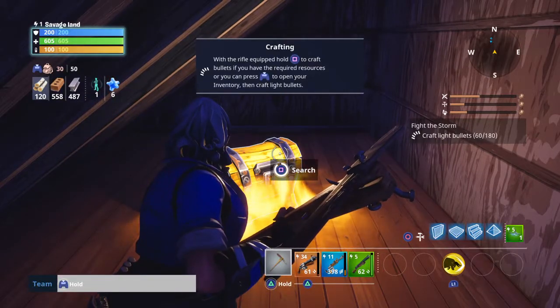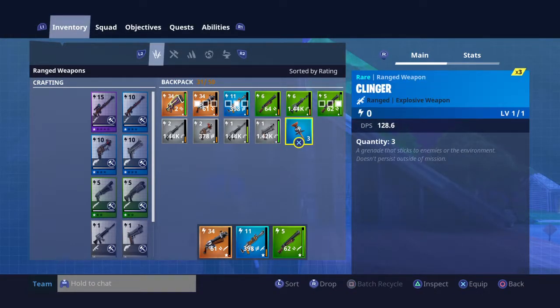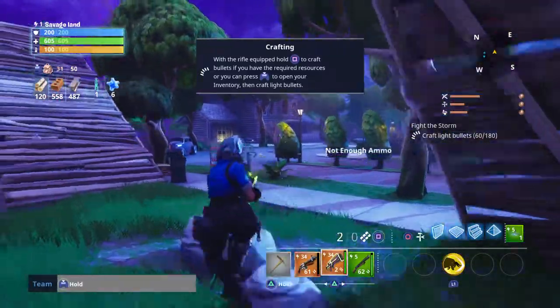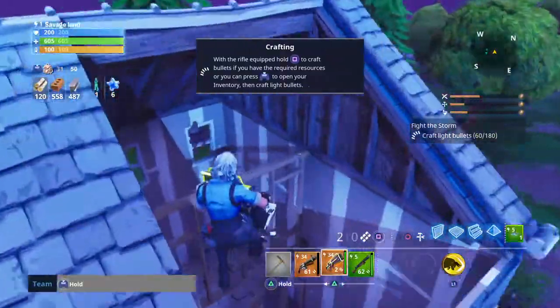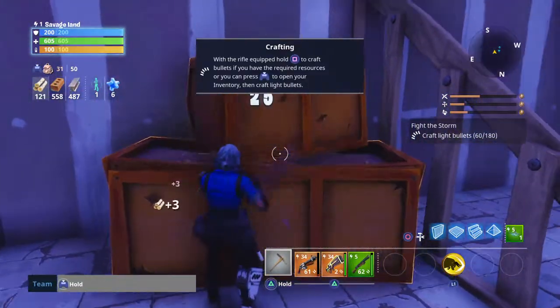I knew there was a chest! Does this person not know how to build or something? Why is there a Clinger? I've only got two ammo - that's sad. Where's all this ammo at? Me and my friend - he gave it to me, so that's good.